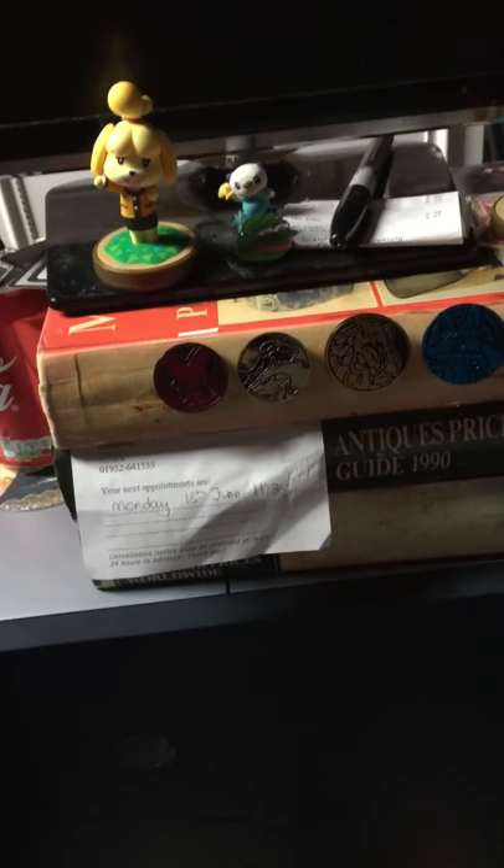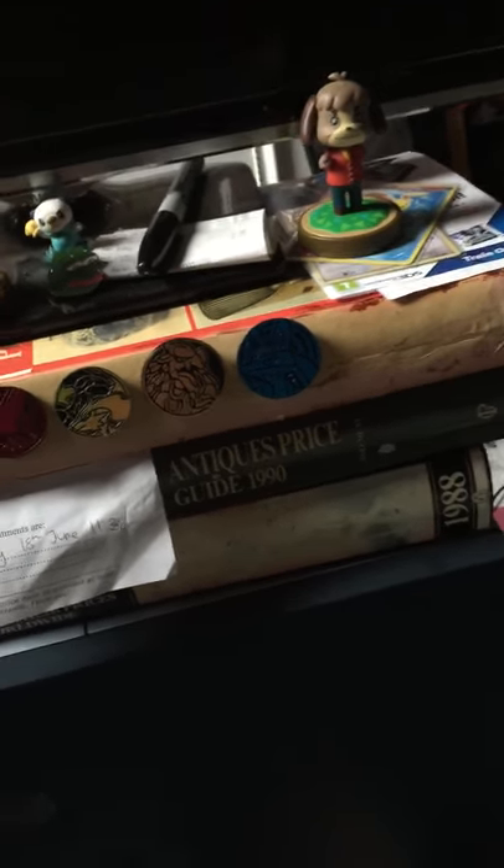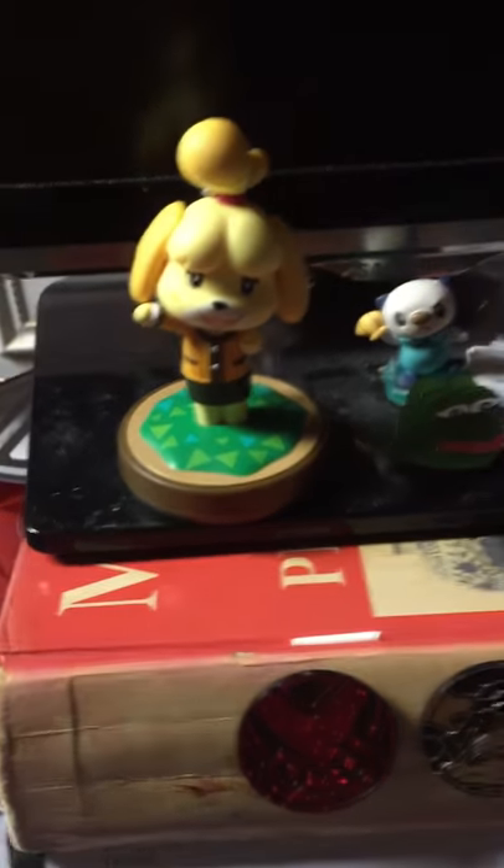Going to open that up in just a sec, but first showing off some more stuff. They were selling the Animal Crossing amiibo bundle. There's my Ferromosa, there's my Mewtwo, my Coco, my Necrozma, Celesteela, my modified Z-Ring, and my Snorlax.